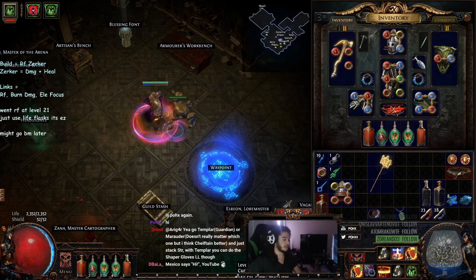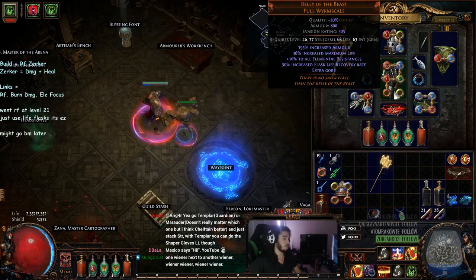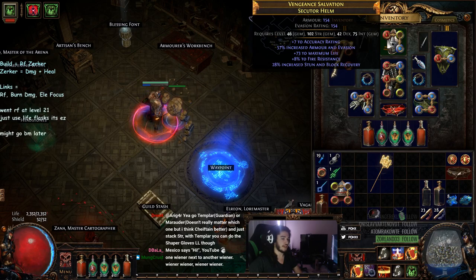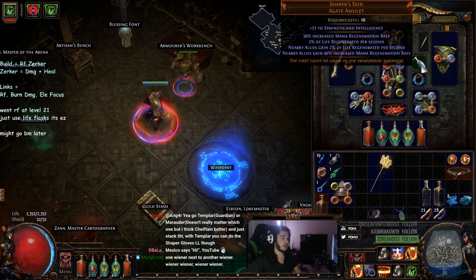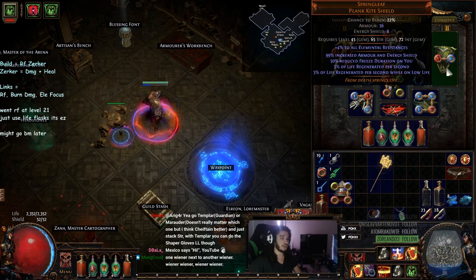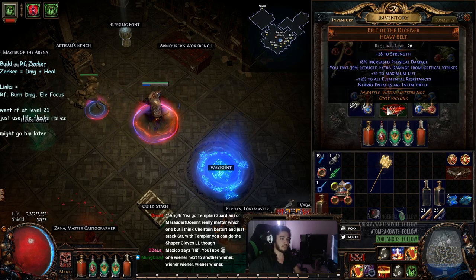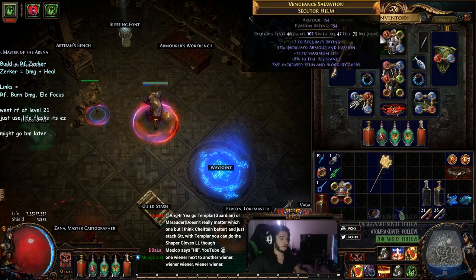Belly of the Beast because we just hit 46 — it's a ton of life. Alternatively, use whatever you want, ideally Comb's Heart. Helmet just has life. Amulet is Shaper Seed, which will be swapped with a Marble Amulet later — it just gives a good amount of regen. Spring Leaf gives 3% life regen. My gloves are not great. Belt of the Deceiver amplifies the damage targets take by 10%, and simple Wanderlust boots.